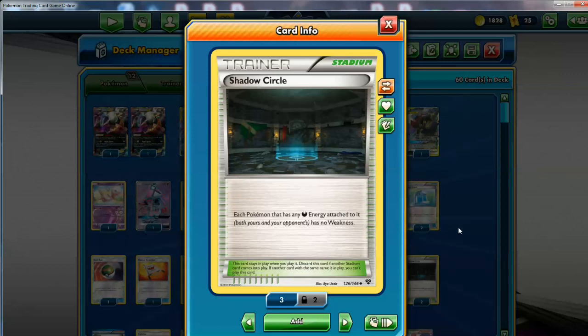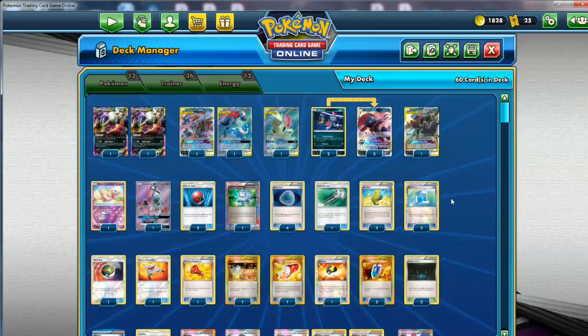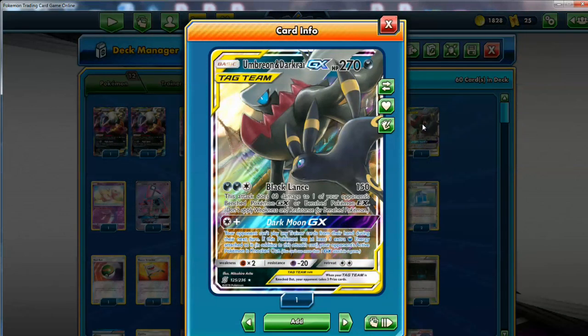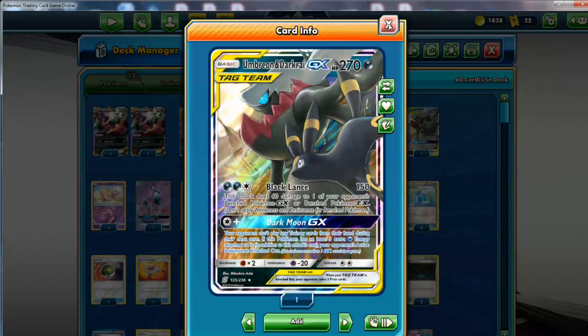If your Pokemon dies, your opponent gets only two prizes. I don't have that, so we'll go with Double Shadow Circle. I don't need to boost damage further with things like Devoured Field or whatever the other stadium is called that boosts Darkness Pokemon's attacks — I always call it Chaos Tower, but it has a different name. Shadow Circle is good because you need a counter stadium in this day and age with all the Prism stadiums around, and eliminating the weaknesses on these dudes is very useful. All this extra HP is worthless if you're going to get hit by Fighting Pokemon and die easily. That's why it's important.